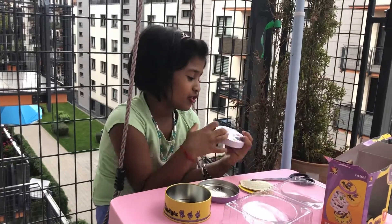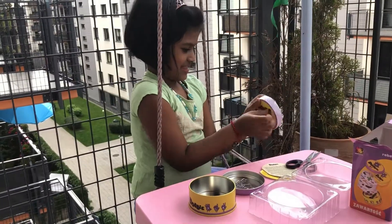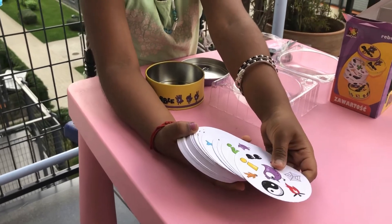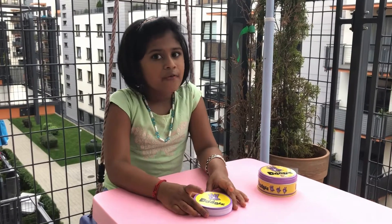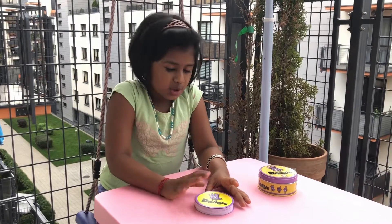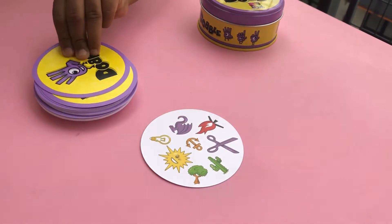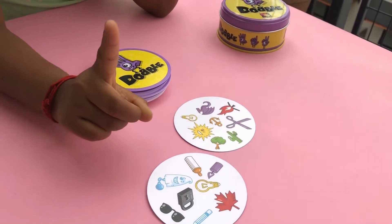Let me unwrap the outer layer. I got my cards — there are so many different cards. Let me explain the game. In this game there are 55 cards and each card will have eight different objects. Let me show you — see, in this card there are eight objects and in the other card there will be eight objects too.